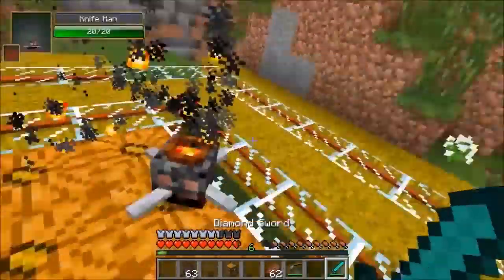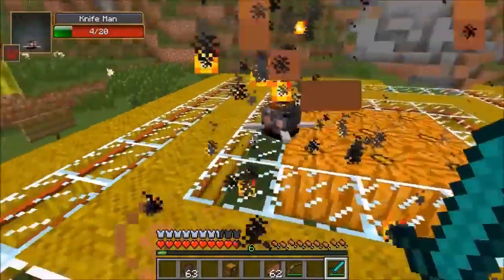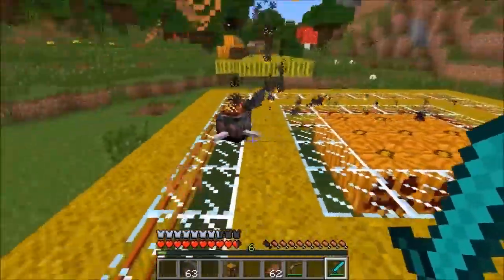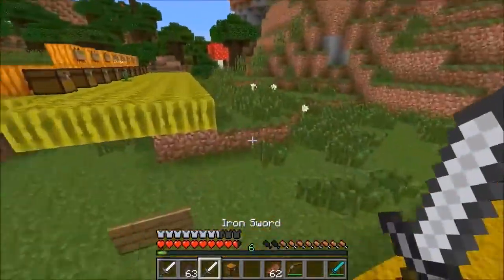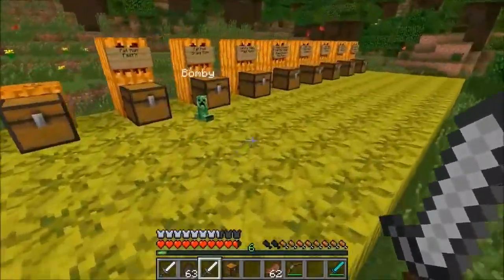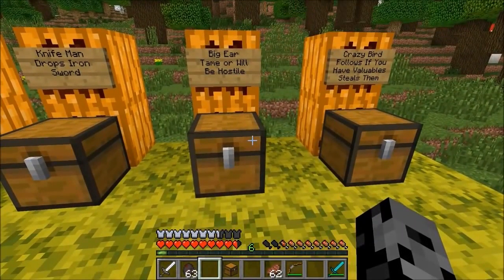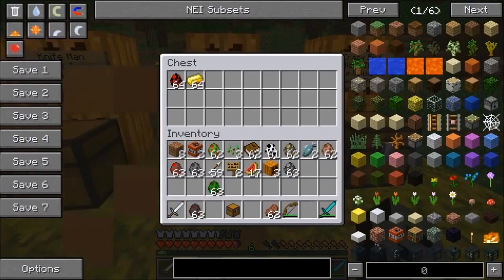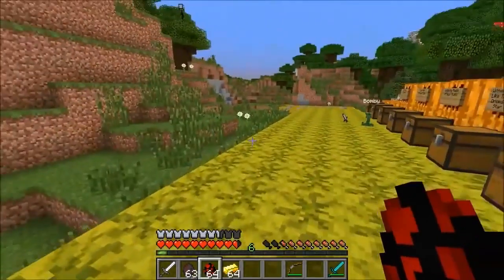Knife Man is up next and he drops iron swords. Bommy seems to be okay after the explosion and the Wither Creeper attack. That doesn't look like something you'd want to touch. That's not nice — you can see he's actually swinging an iron sword really quick. We got two iron swords! Bommy, check this out — I got one for you too!